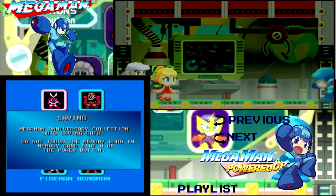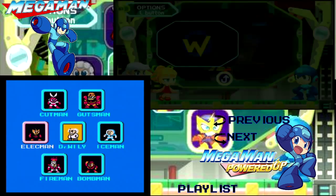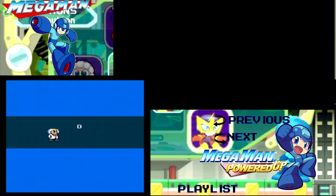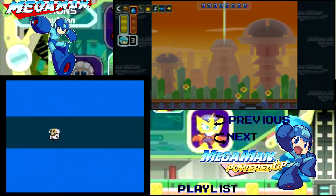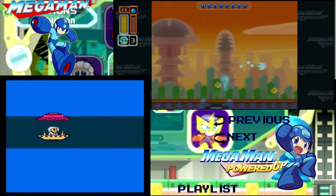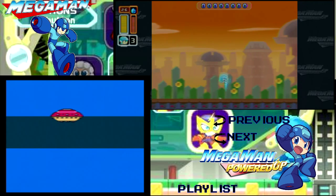Hey guys, BlyMagic here, and we're back with another episode of Let's Play and Compare Mega Man and Mega Man Powered Up Old Style. We're kicking it off with Wily Stage 1. Right off the bat, the big difference here is Classic Mega Man gets a little animation of Dr. Wily climbing into his UFO, and Mega Man Powered Up does not.